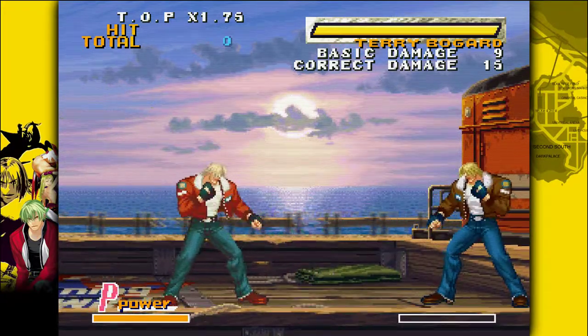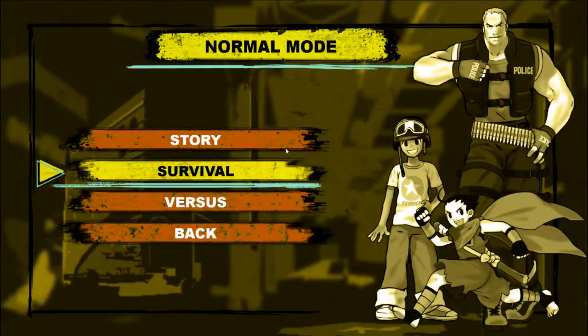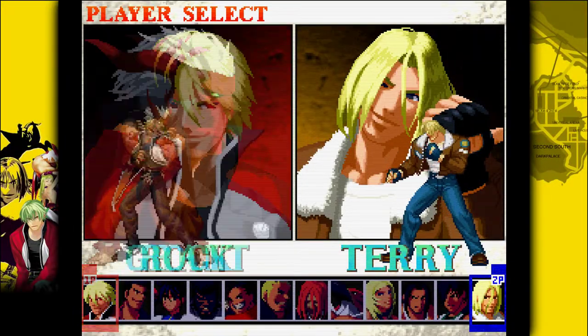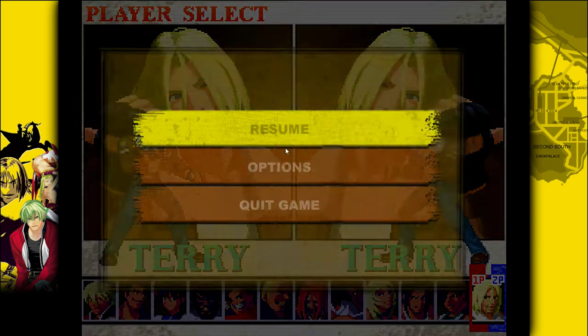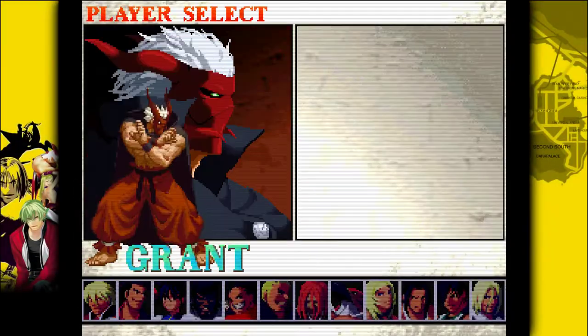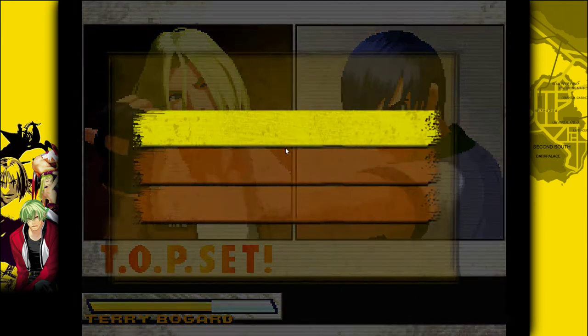On the character select screen, once you choose Terry, you can see the TOP set option. You can choose where on your health bar you want the TOP phase to start — at the top so you get the buff right away, in the middle for a balanced option, or at the end for a comeback mechanic.